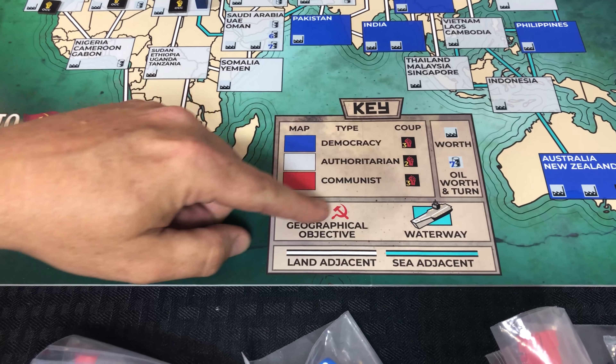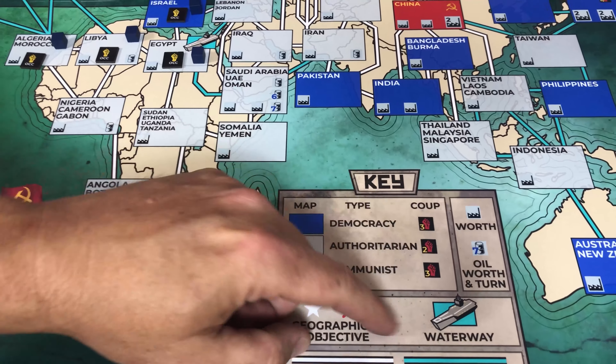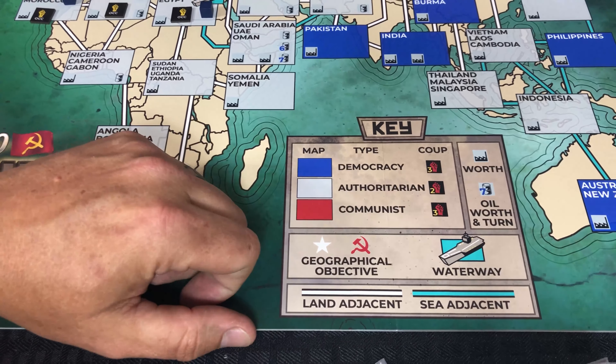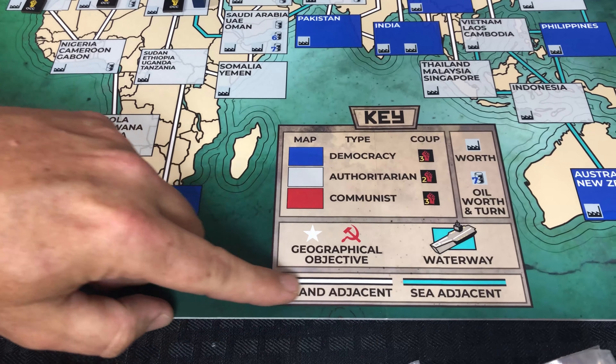Down in the corner there's a nice key to remind you of what everything is: democracy, authoritarian, communist, coup level — how much unrest needs to be in a country before a coup starts — and the worth of the country, which is what those factory symbols represent. Oil can play a factor, and certain waterways with the aircraft carrier symbol grant bonuses to the USSR if they can control them. A blue line means sea adjacent, a white line means land adjacent. If they have certain symbols, they are a geographic objective for that side and can grant extra bonus points. For example, the Panama Canal has an aircraft carrier symbol — the Soviets want to try to gain control of that area.